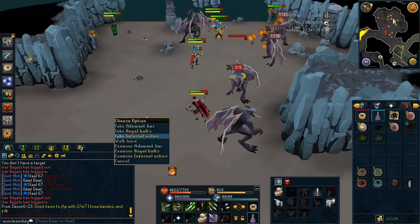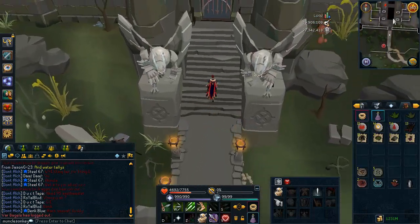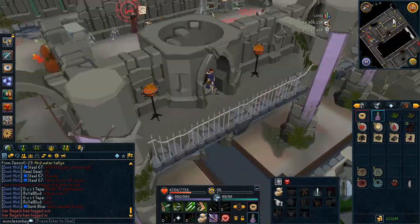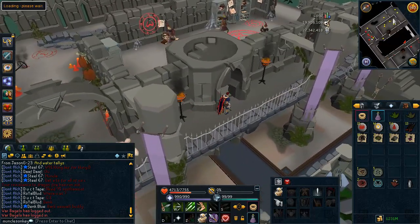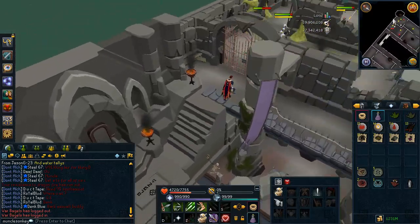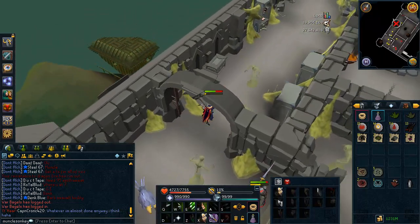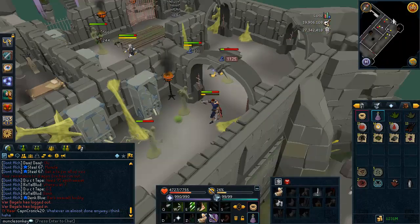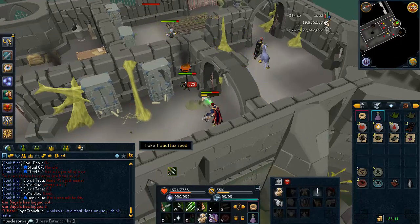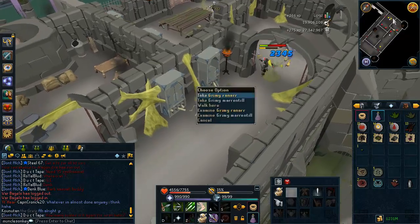Here are the Black Demons — there are quite a few people in this world but that's not normally the case. Next are the Aberrant Spectres, which are in the Slayer Tower. You could also kill these in the same dungeon where you killed the Mighty Banshees. However, the ones in the Slayer Tower have more health and therefore give more XP per kill, so I would recommend killing these. The Slayer Tower can get quite crowded though, so just keep that in mind.